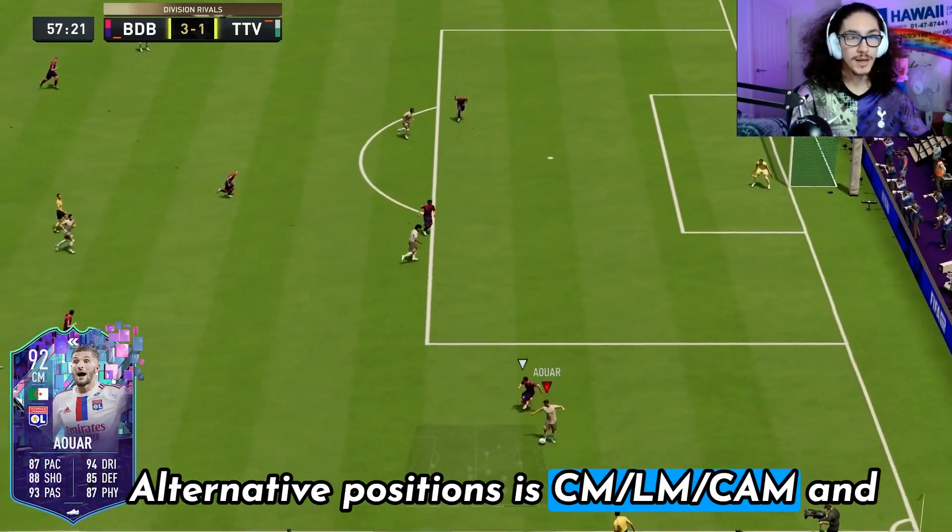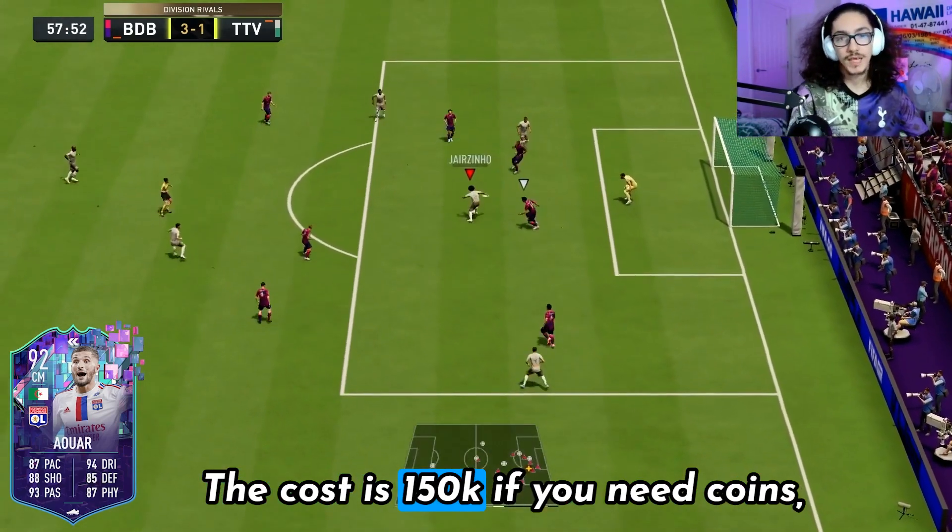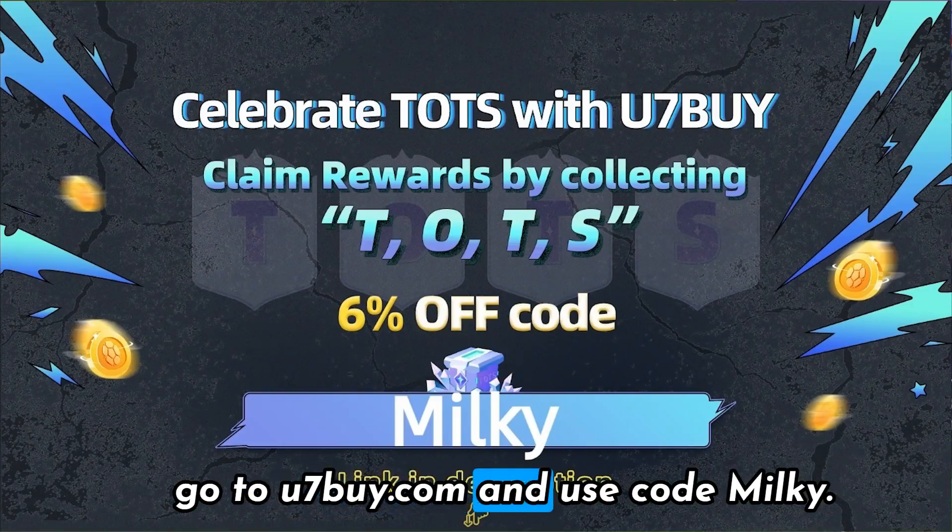Alternative positions are center mid, left mid, and CAM, and the camp style they use on him would be Shadow or Hunter. The cost is 150k, but if you need coins, go to U7Buy and use code Milky first.